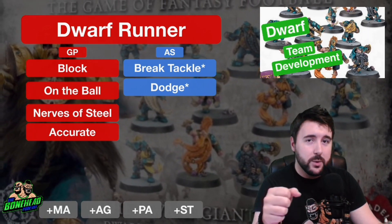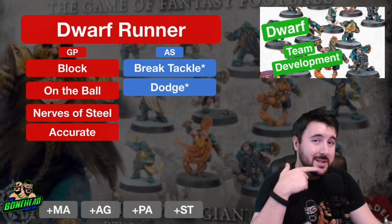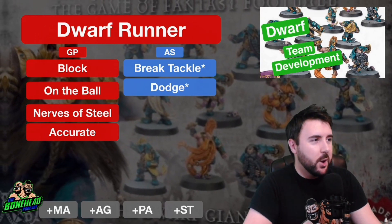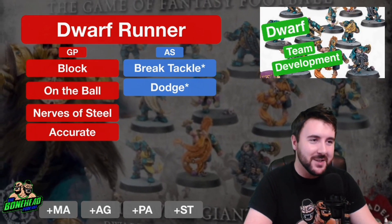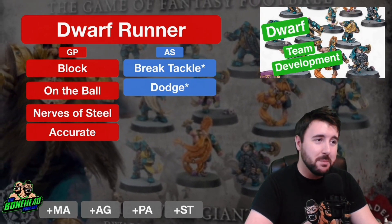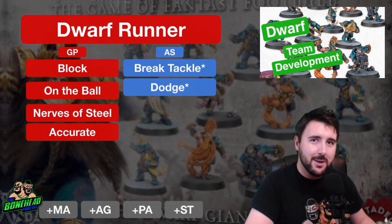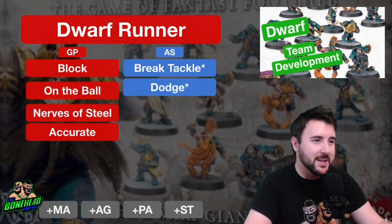Nerves of Steel is going to help with your Passing of 4+. You're not often going to be passing on the Dwarf team, but Nerves of Steel and Accurate is going to make this guy 2+ passing, if that's what you want to do. I know there is a subset of Dwarf coaches who are ardently entrenched in the Dwarf passing game, and the Runner is going to be able to do it. Nerves of Steel plus Accurate comes to a total of 14 SPP — that's five touchdowns. Say you win the 2-1 grind most regularly, that's about four or five games and you can have a 2+ passer.